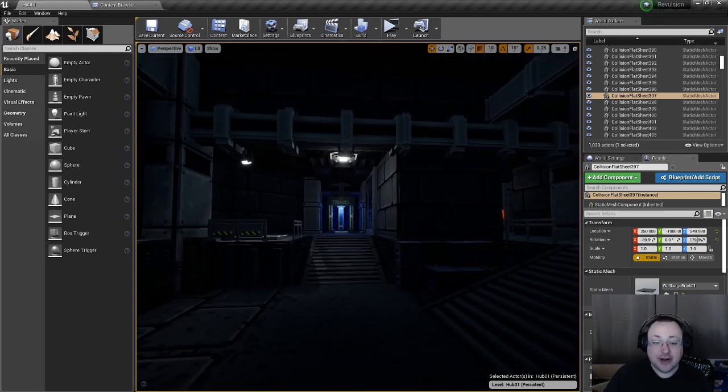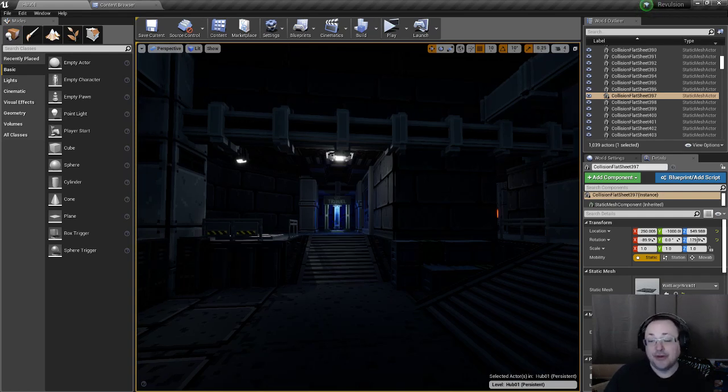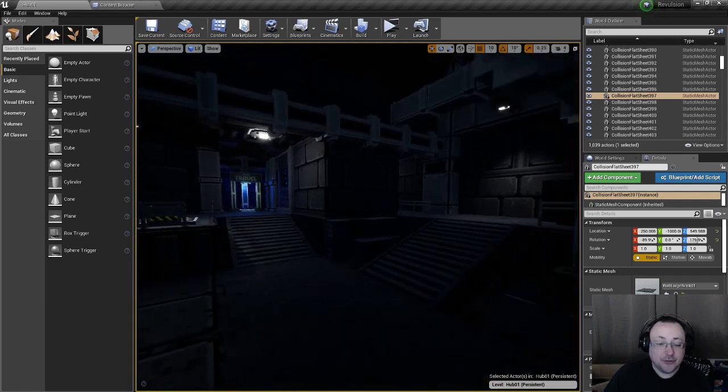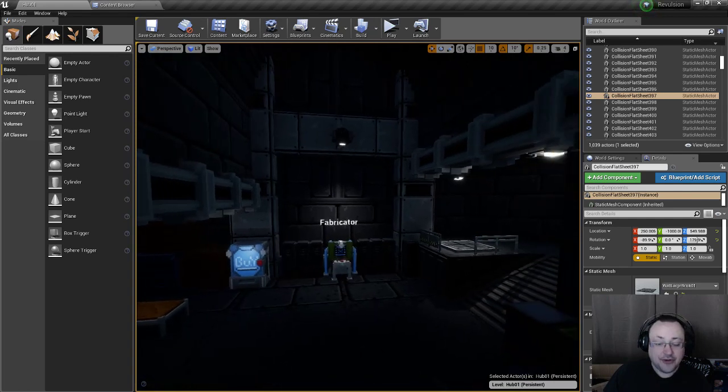It is entirely possible that two doors can spawn on top of each other, so what I do now is run a very brief check maybe once every 10 or 20 seconds to see if there are doors that are doubled up. If I find one that's doubled up, I delete one of them or unlock both of them or something like that. We'll have to see how that goes. Even in the situation where I'm not officially working on Revulsion anymore, I'm still going to be putting out bug fixes.